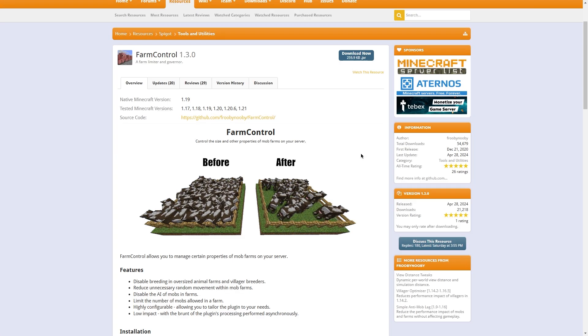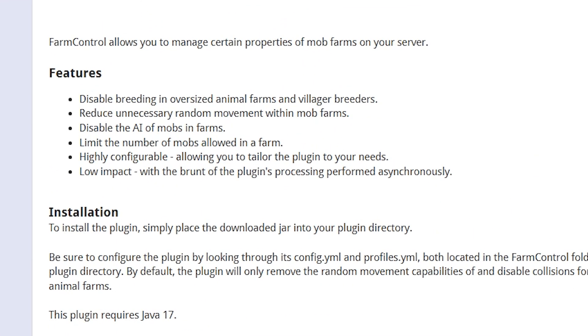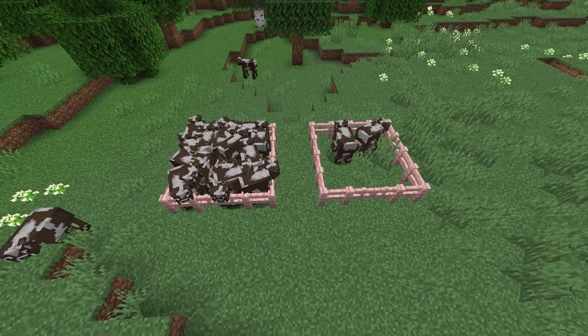Lastly, the Farm Control plugin disables breeding in oversized animal farms and village breeders. Some of its features include reducing unnecessary random movement within mob farms and limiting the number of mobs allowed on a farm. The plugin is also highly configurable, allowing you to tailor it to your needs.